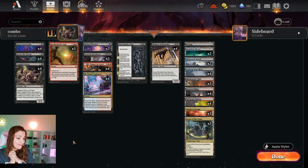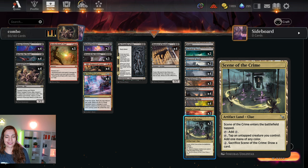This is Filippa from the future. I also forgot to mention that we are playing with three Scene of the Crime, which is an artifact land, so it does work with the bargain from Basish the Mirror. Just letting you know.